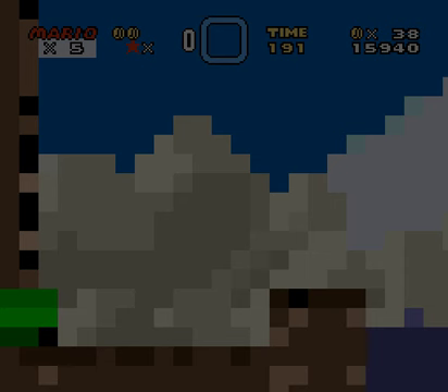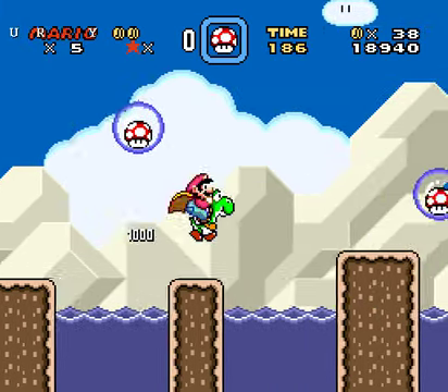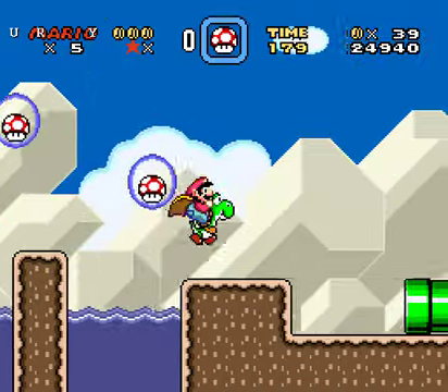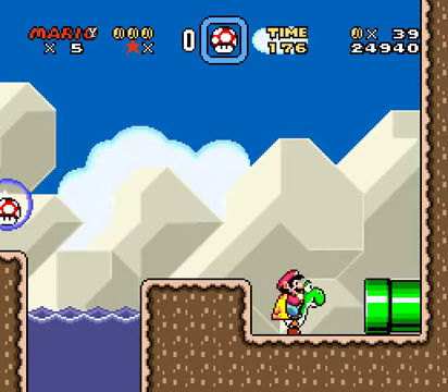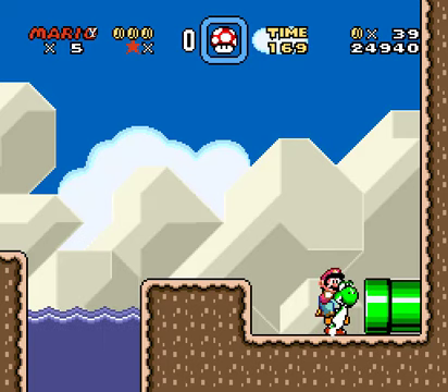This next room is determined by how much time you have on the clock when you exit the second room. If you have 234 or less seconds on the clock, it takes you to this room with a bunch of bubbles, mushrooms, and water, with a dragon coin right there. I think every room has a dragon coin except the fourth room.